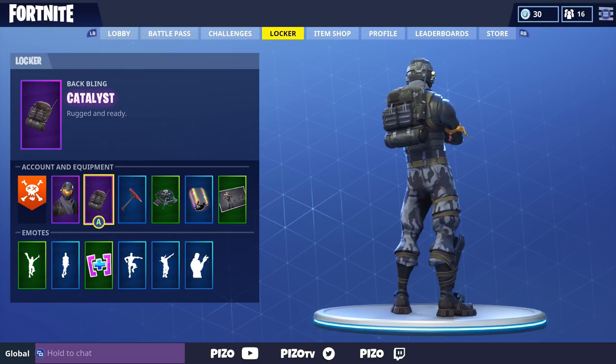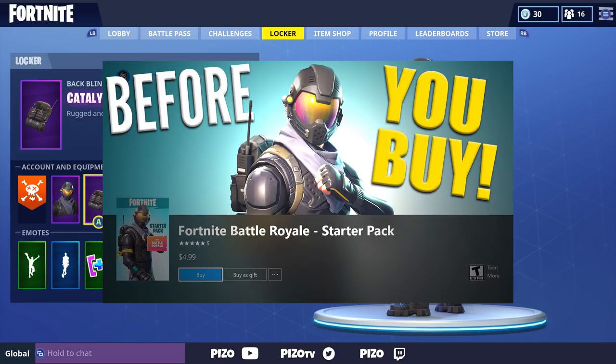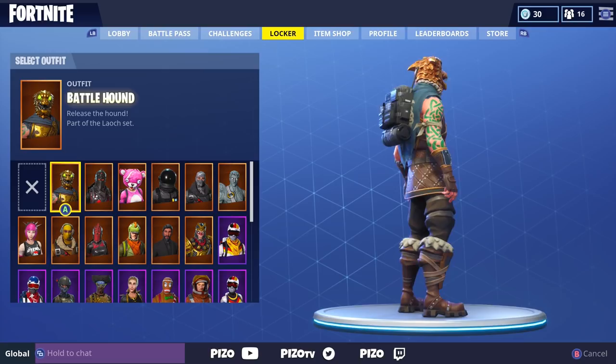Continuing the series with the Catalyst back bling, which came with the Rogue Agent outfit purchased with the starter pack for Fortnite Battle Royale. I made a video on it a couple days ago, so if you guys don't know where this outfit or back bling came from, that's where it came from. So as usual, Catalyst on 45 different outfits — let's get sweaty!